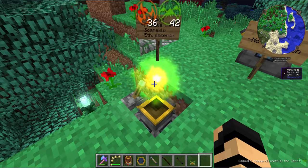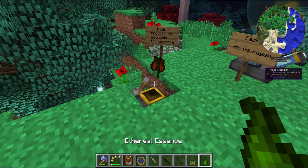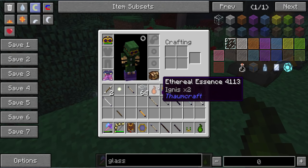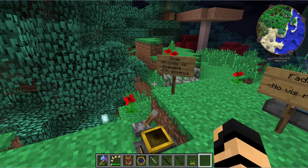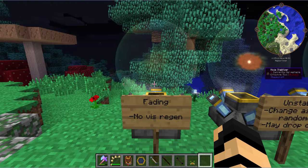You can get ethereal essence from a node by breaking it. You can use it for different recipes and so on. Now that you know what all nodes can do, let's get into more specifics. There are different powers and types. Starting with the powers, going from weakest to strongest — this is the speed at which the vis in a node will actually replenish itself.